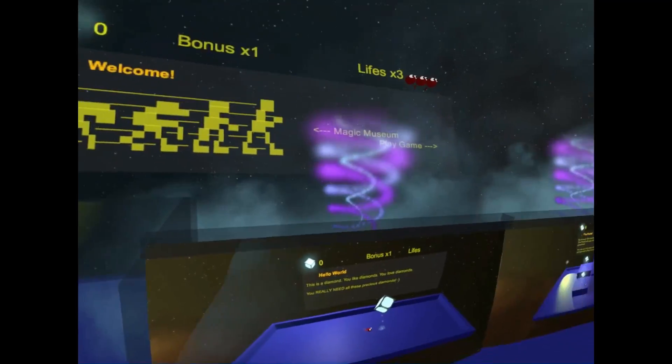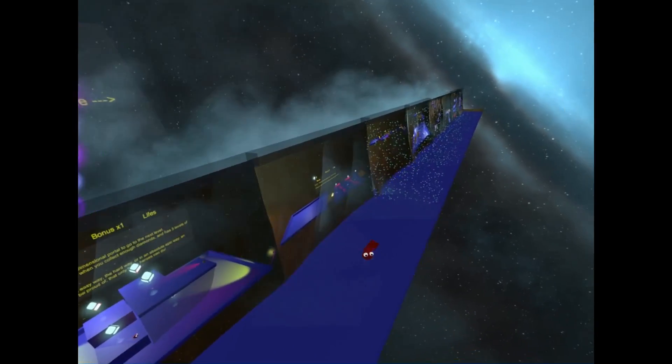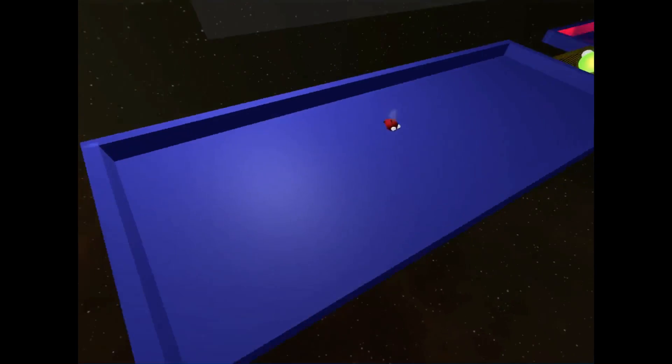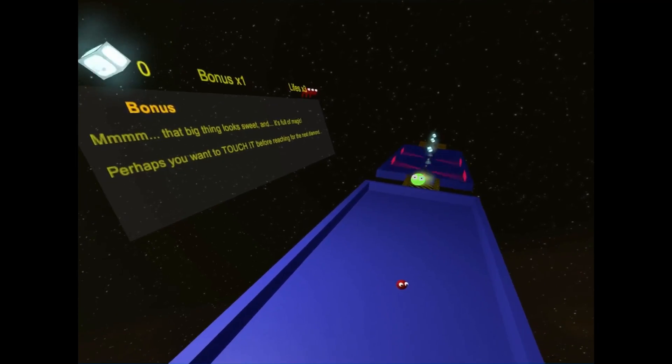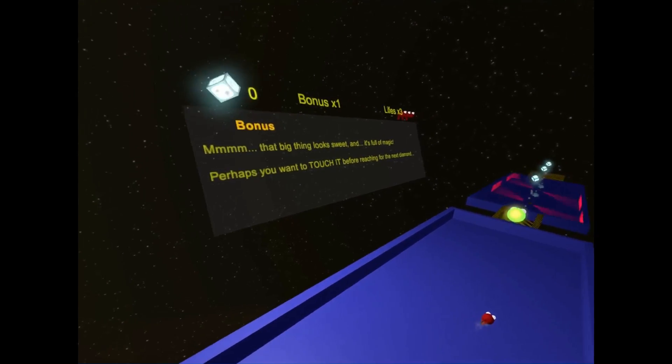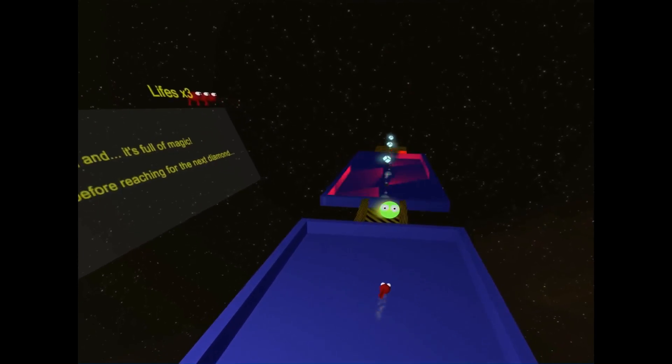Let's have a look at these — this is very confusing, I don't know why it's done this. That big thing looks sweet and it's full of magic. Perhaps you want to touch it before reaching for the next diamond.